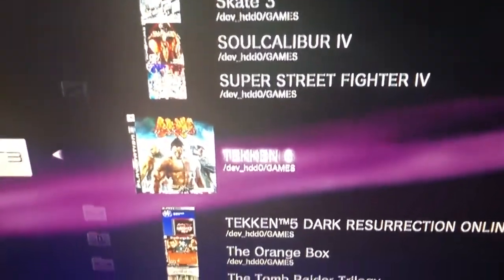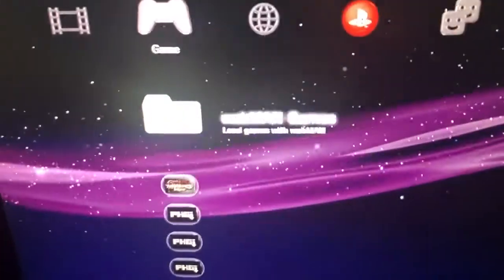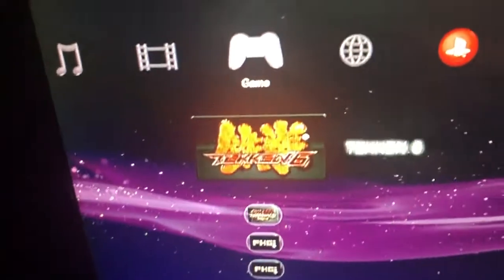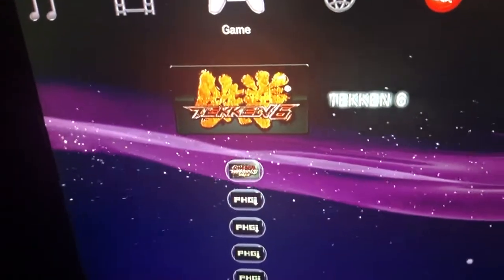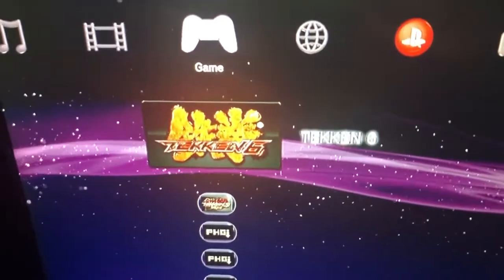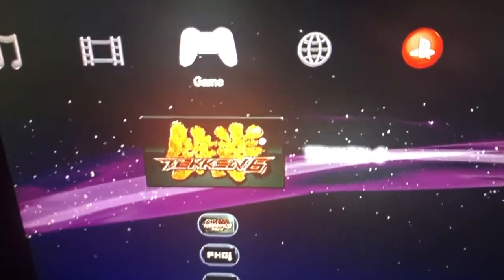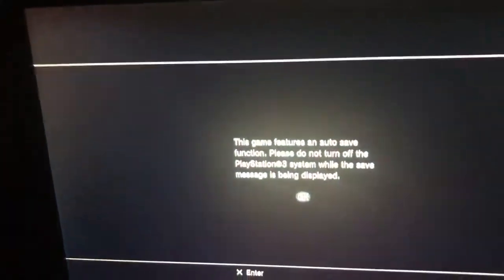Here is Tekken 6. I'm pressing the X button. When I press X button, it loads the game from my drive. Here it is showing me Tekken 6. At the moment, the game appears the same as when you put a DVD or CD inside. Then it shows here. I press X button and it turns on the game. This is all about the PlayStation jailbreak.